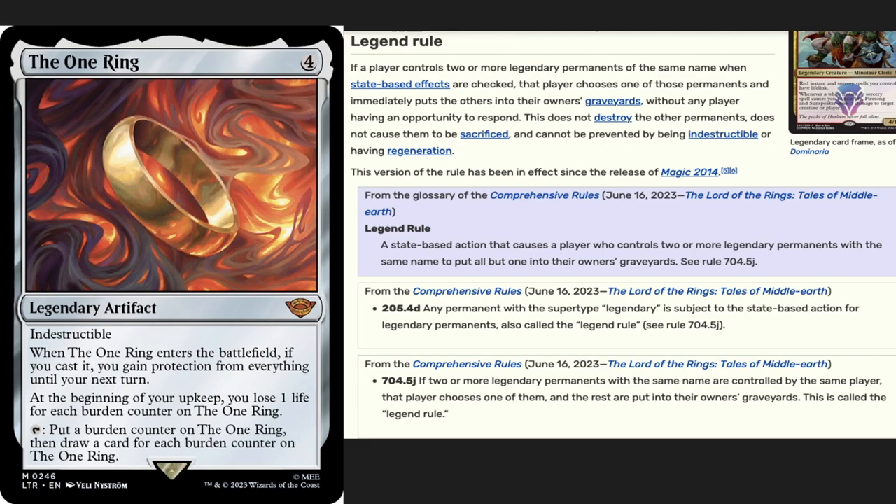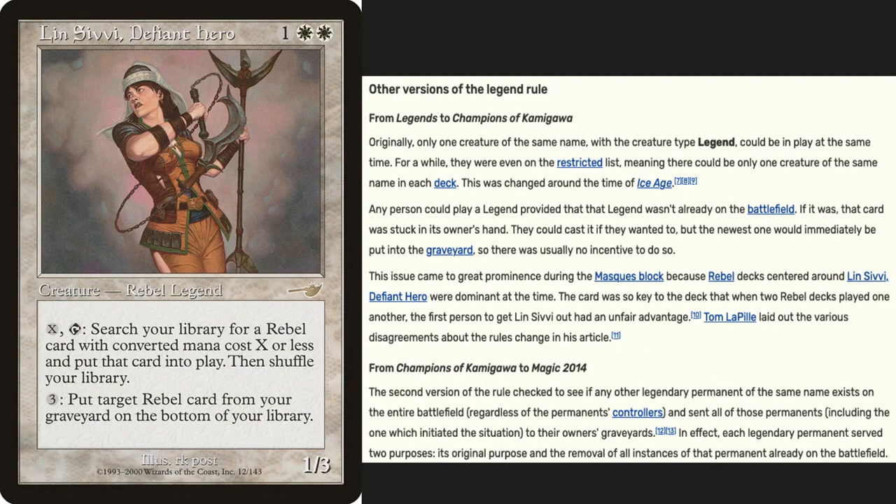The One Ring is legendary, but that's not enough. The current legend rule only keeps you from controlling two of the same permanent, not from casting another one. The legend rule, introduced in the aptly named Legends expansion in 1994, has changed a lot since its inception. It originally stated that you could only have one copy of any legend in your deck — basically every legend was restricted — until Ice Age came out in 1995. This was spot-on flavor-wise, but it caused decks to be inconsistent.